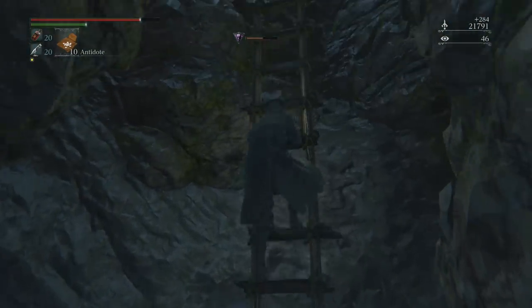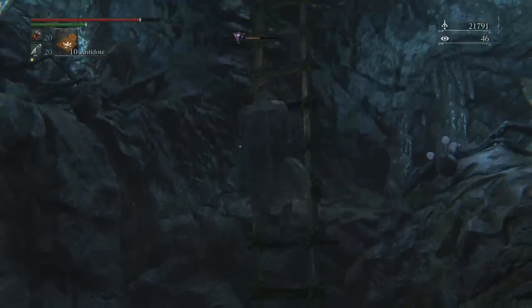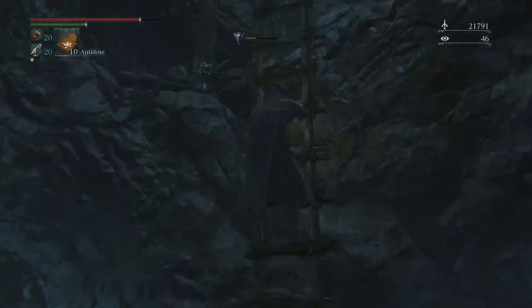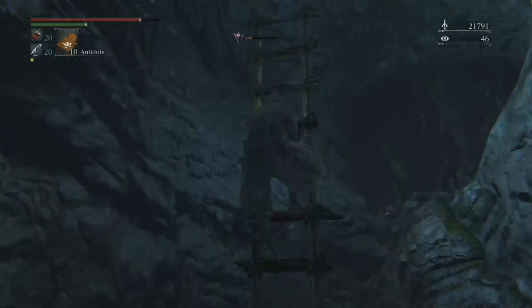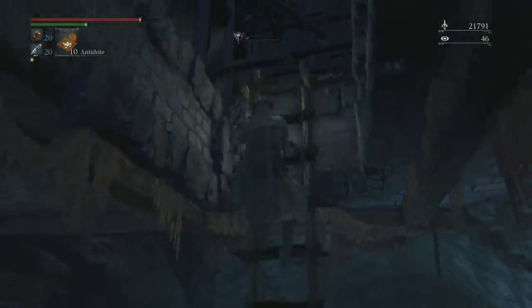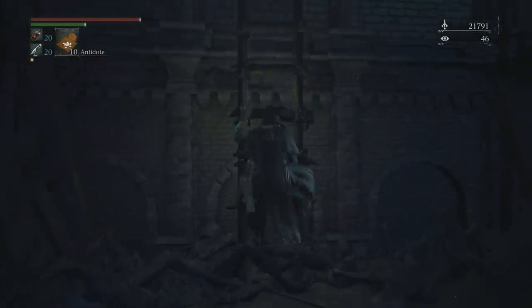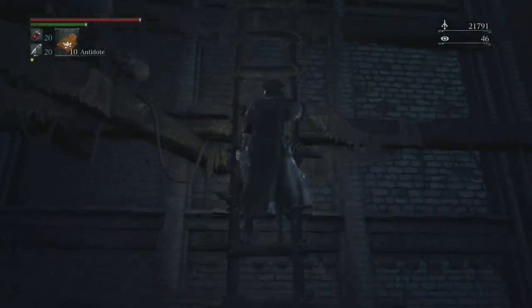Once you get past the poison cave area you're going to find a ladder — it's actually two ladders — and they take forever to climb. Now if you decide to wait before coming here, you're going to get a special item. These special items are called one third of an umbilical cord. If you have three of them before you fight the final boss and consume them, you will get a secret ending, and it's totally worth it.